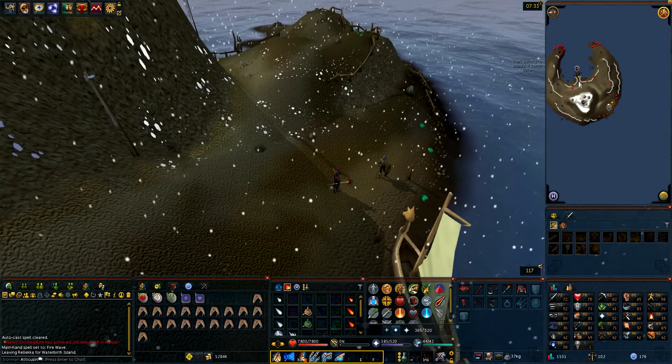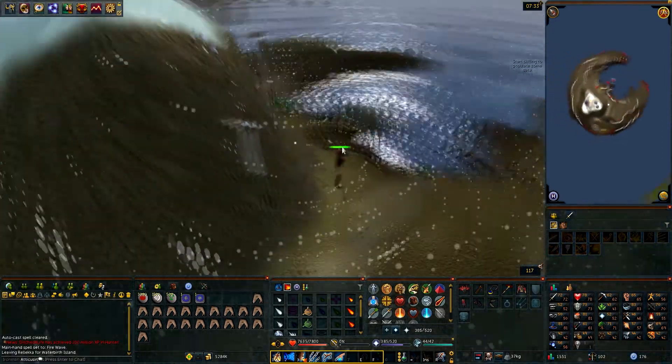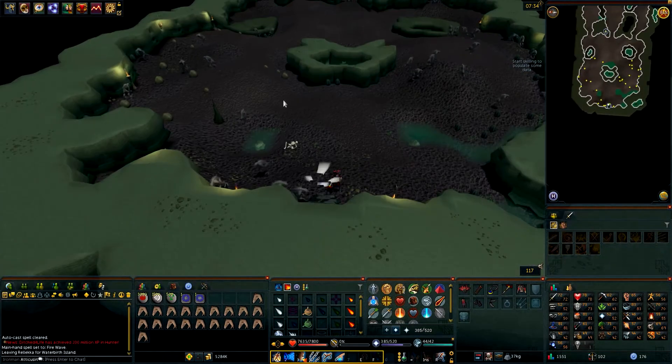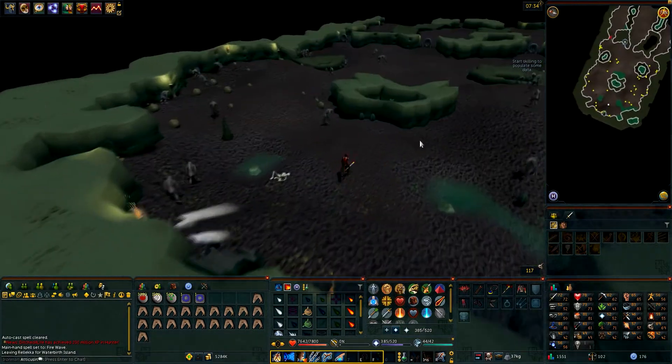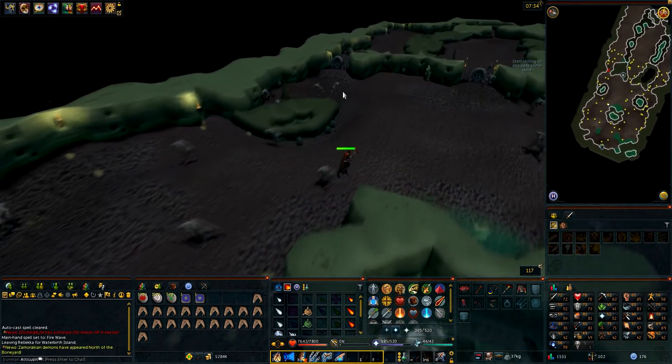Once you get to Waterbirth Island, head over to the dungeon entrance and go into the cave entrance and ignore the warnings. Once inside the dungeon, make your way east and there'll be three main paths. Take the one to the very north and open the door.